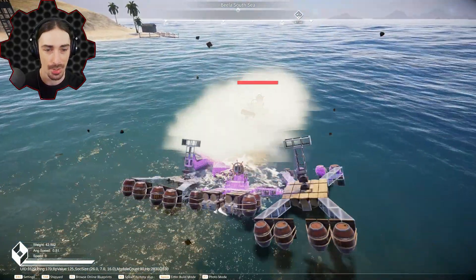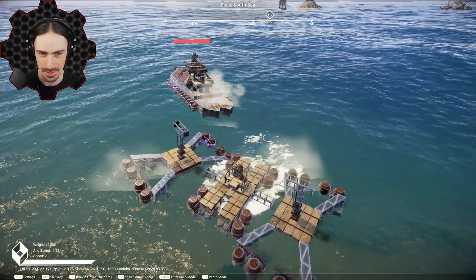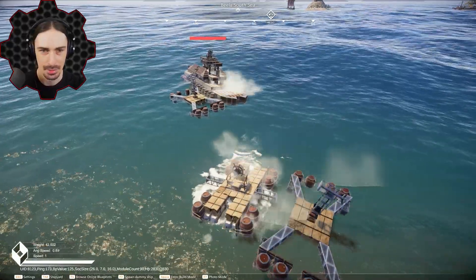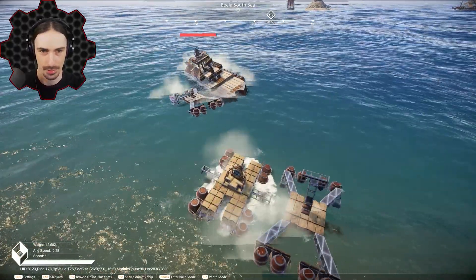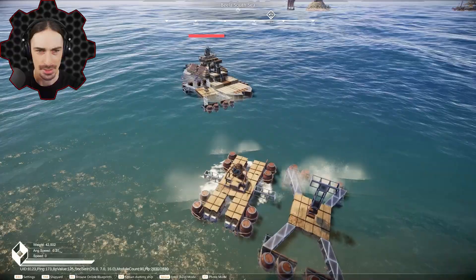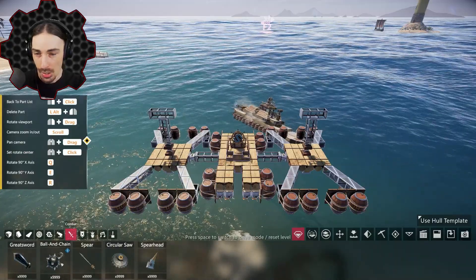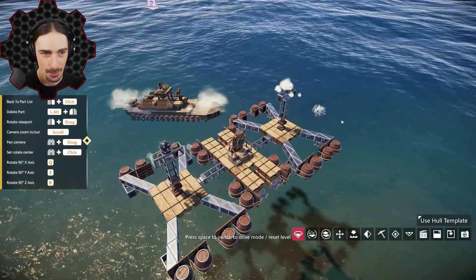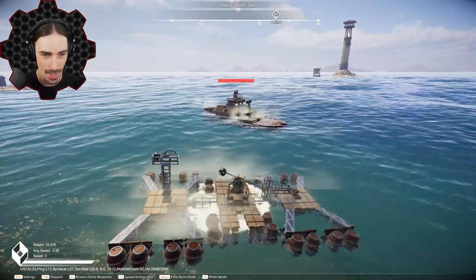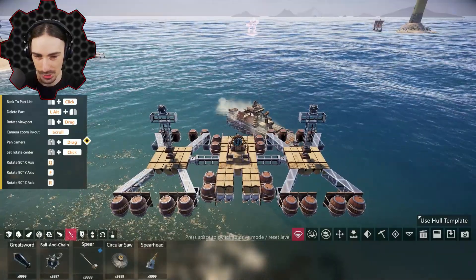It spawned on top of me. I'm going to detach my button-pushers and take this ship over — is my hammer even going to do any damage? This is not a very good hammer, it doesn't quite reach. But we have melee stuff in the inventory — ball and chain. What if I put that right on top? That could do damage! What else do we have for melee weapons?